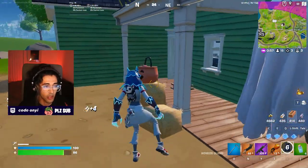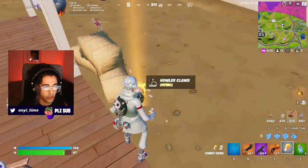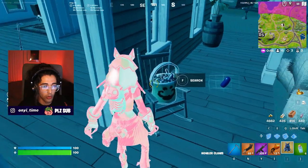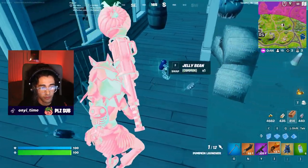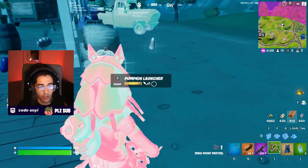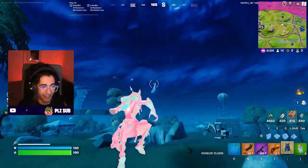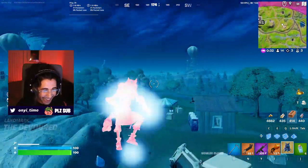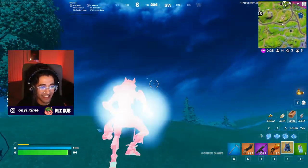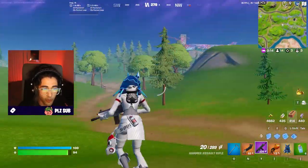We've got a witch ghost, some candy - trick or treat items including jelly bean and candy corn. The candy corn just heals standard white health. There's some thermal vision here too, and a mint to run faster. There's also a pretzel - zero point - look at how many abilities we have right now. All candied out! There are zombie chickens around - they're a little bit terrifying. I kind of want to throw one on someone and get a win with it - a zombie chicken win would be funny.